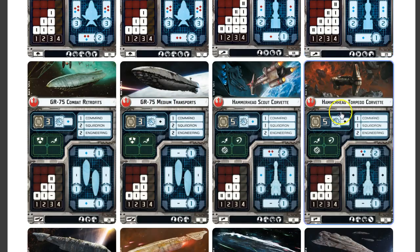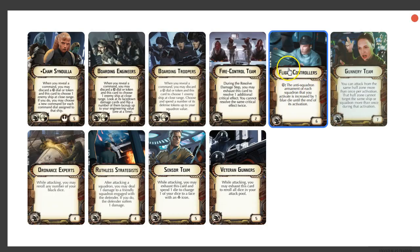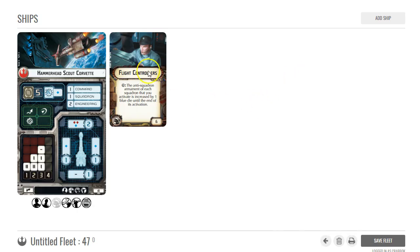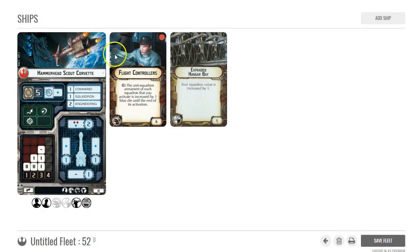If I'm going to do that I want these ships to stay alive, so I'm not going with the black die version — I'm going with the scout corvette version. Going a little more expensive, I can take Expanded Hangar Bay and Flight Controllers, so now I've got 52 points. I've got a decent frontal shot. I can't throw the blue die at long range but that's okay, because since I'm using weapons team for Flight Controllers I'm not putting Gunnery Team on here.